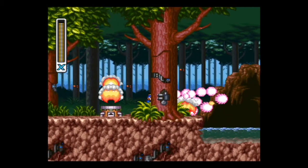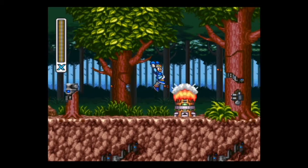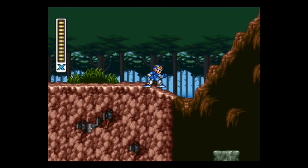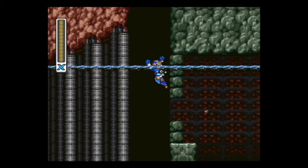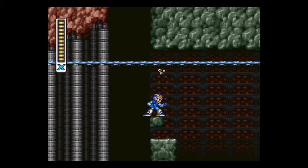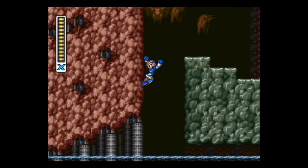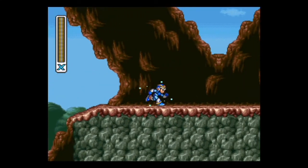This is kind of a wood stage. You'll have to deal with spiders and guys throwing things at you, but we've dealt with similar enemies — no biggie. There's going to be a fork in the road with three paths. We'll take the bottom one first. Now, if you haven't completed Launch Octopus, the water will not be here, so do not attempt to get this heart tank unless you've beaten Launch Octopus.